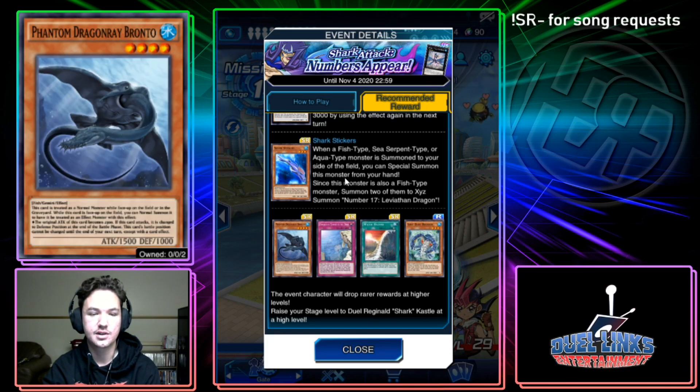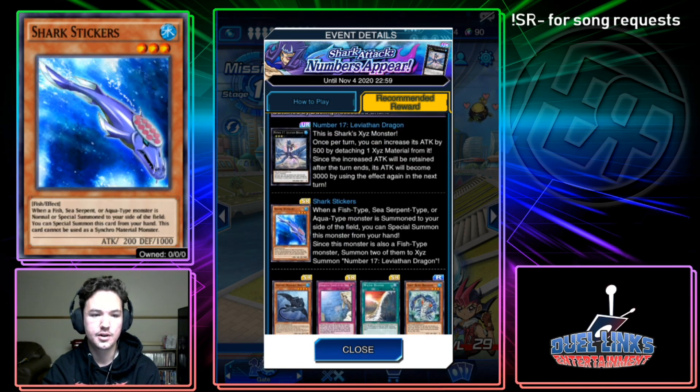Shark Stickers: when a Fish, Sea Serpent, or Aqua-type monster is normal or special summoned to your side of the field, you can special summon this card from your hand. It's good — generic Xyz support. Like if I had Hammerhead Shark, normal summon it, special summon this from my hand, then special summon something else with Hammerhead's effect — that's a lot of materials to the board quickly. It's not a bad card right off the bat.